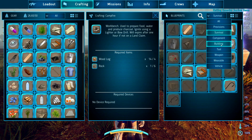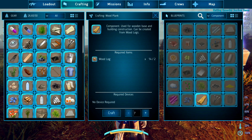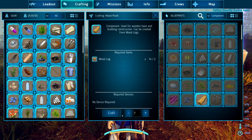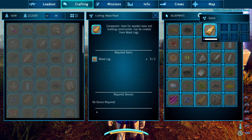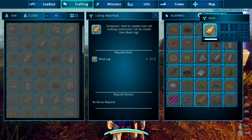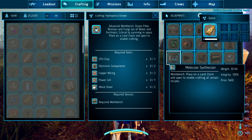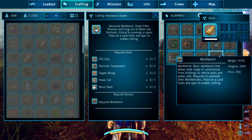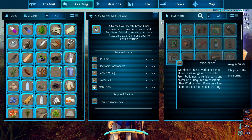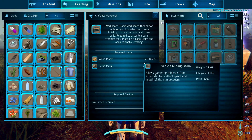Right now I think I want to do planks — build components. Yeah, here we go — planks. Let's just craft them all. Then I think we need... is it tools? I think we want to get a workbench made. What do we need for the workbench? I need more scrap metal — let's go get some scrap metal.